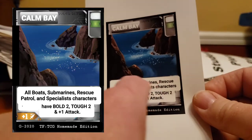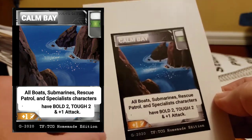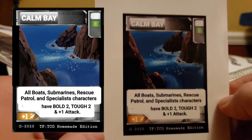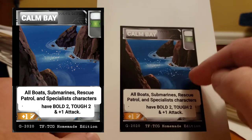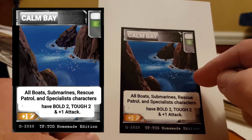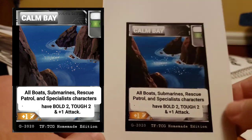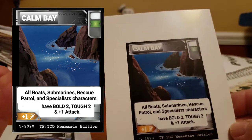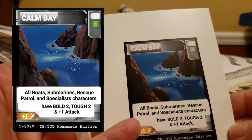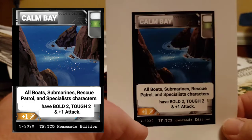There's a Battlefield card that's missing a label — forgot that. Here is Calm Bay. It looks like a bay — not an atoll. Boats, subs, submarines would get a buff here. The Rescue Patrol and Specialists have bold two, tough two, and plus one to attack.